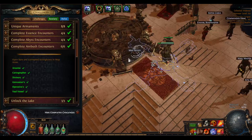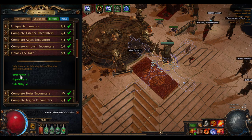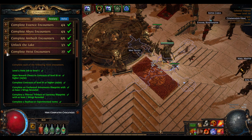Unlock the lake — just mouse over your three abilities, read what league mechanic you need to do and at what difficulty, and you fully unlock them. Fairly easy.